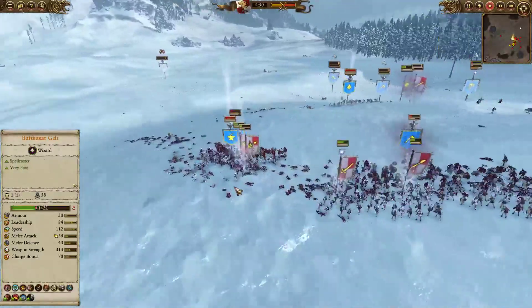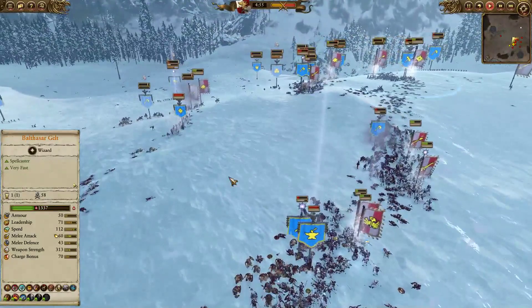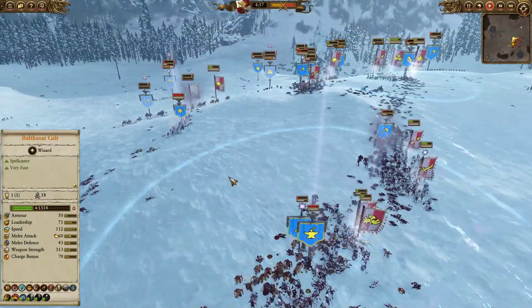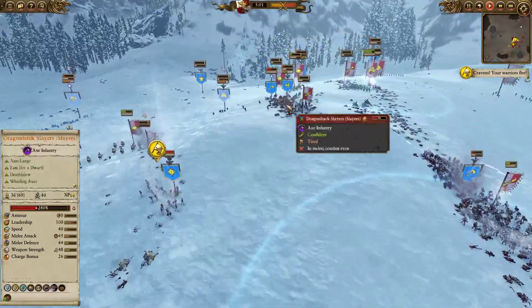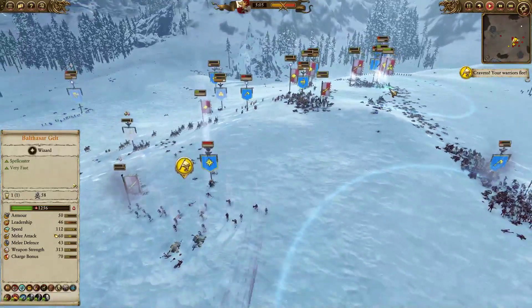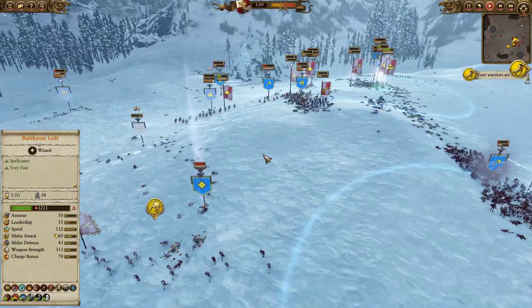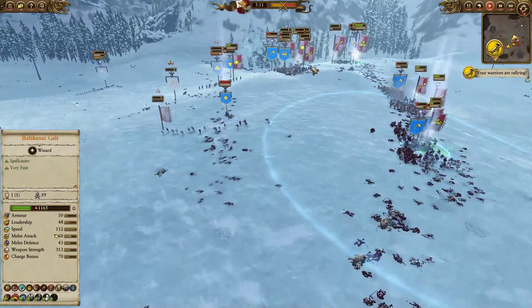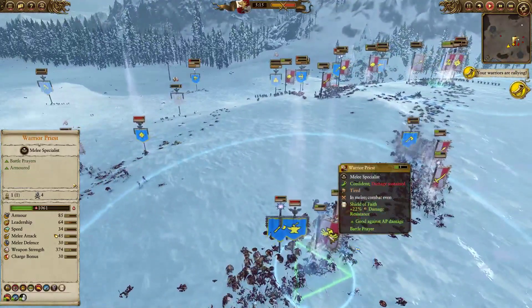This is pretty much a grindy fight. The Balance of Power is actually against my favor, even though I've managed to break through all of his line and get into his archers and his Organ Gun. But the Demigryph Knights are really low. I don't think I should have brought Balthasar Gelt with this build — I think a Jade Wizard would have been a better choice, because these expensive units need some healing.